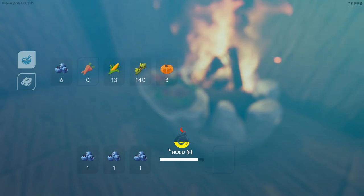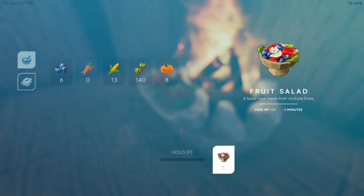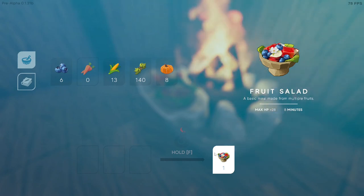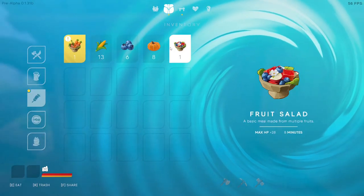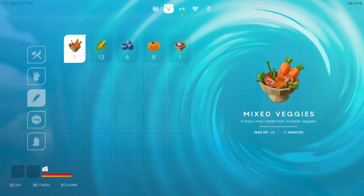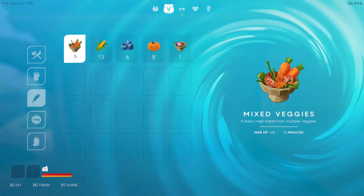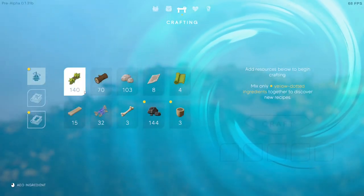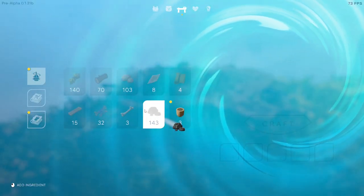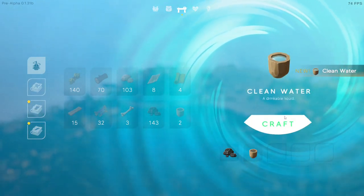So here we got fruit solid - max HP 28 for 8 minutes. Let me see here - if we go into our food. Max HP for 28 minutes - this is max HP, 28 for 10 minutes. Wow, that's excellent. So let's go into here - I'm going to do that, that. Drinkable clean water - yeah, let's grab some of that.